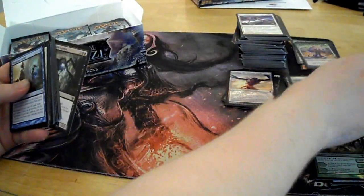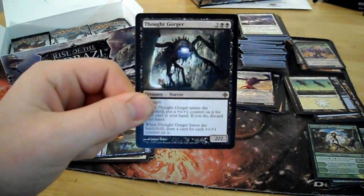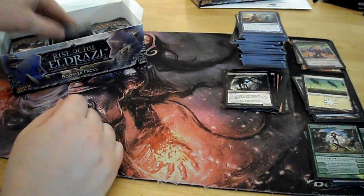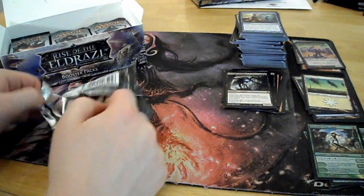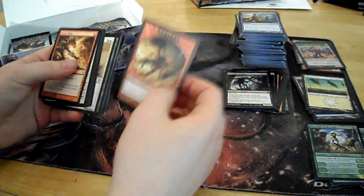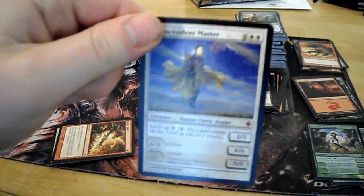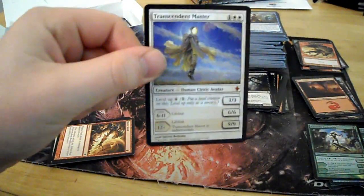Junk, land, Thothgorger. Token, land, Transcendent Master. It's a good card — that might actually see some standard play. It's also really good in sealed.